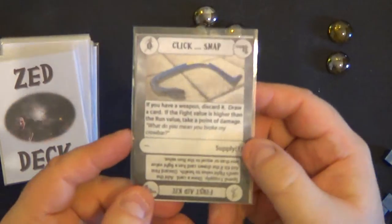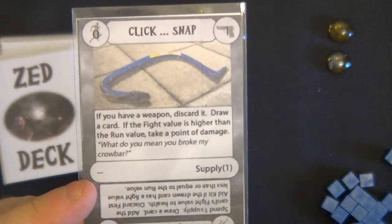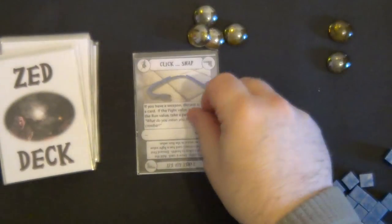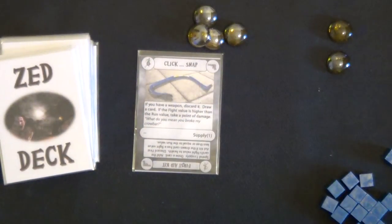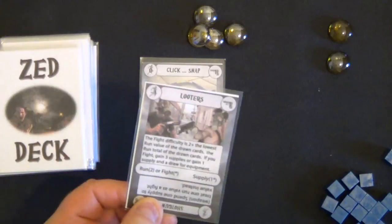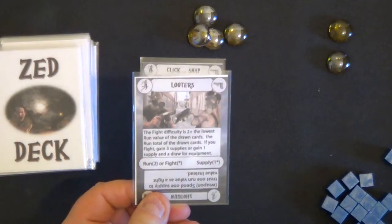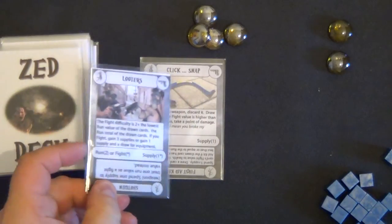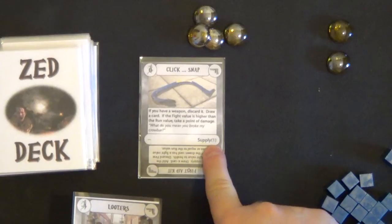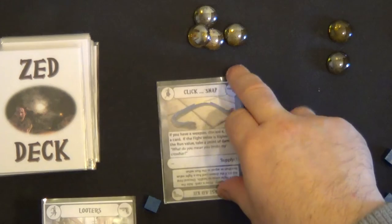Next we have another double line card. But if we succeed we do get a supply. It says: if you have a weapon discard it, draw a card, and if the fight value is higher than the run value take a point of damage. Both values are the same — both minus one — so we're not going to take any damage, and we do get a supply. Our first supply! These are then discarded.